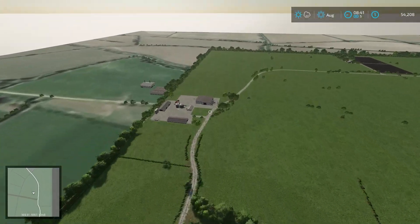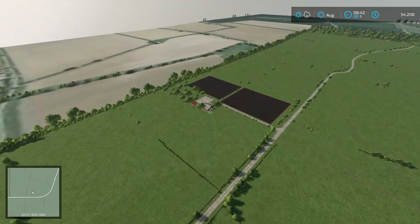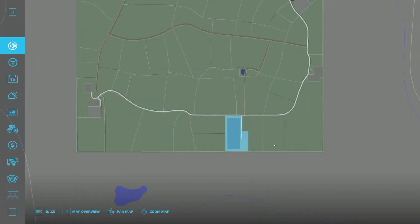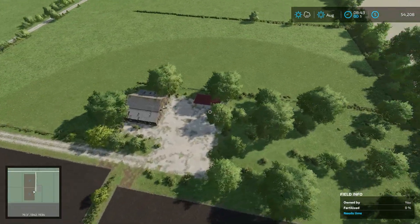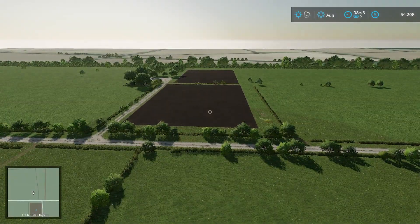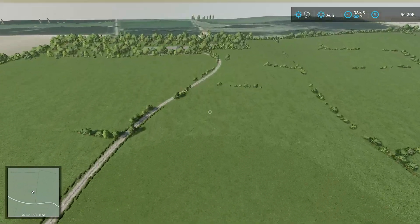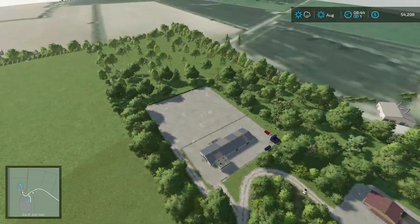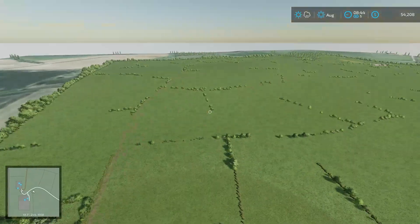And then of course we have where we kind of started out — we have the shop and everything. Coming around here, this is kind of our starting farm, which I didn't actually show off. We own this little chunk of land back here. We have a little kind of abandoned barn and then a nice little shed right there, so we do have a little bit of storage in there, which is kind of nice. You can start off farming in there — this would be a really great one for animals and doing a lot of grass work while you're building up your farm. Over here we've got that placeable area for factories and whatever you want to do there. Animal dealer, and then we also have the warehouse sell point there.